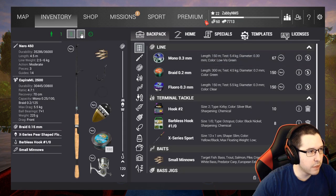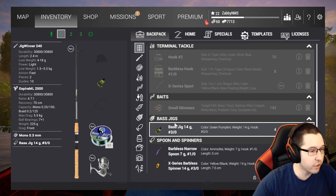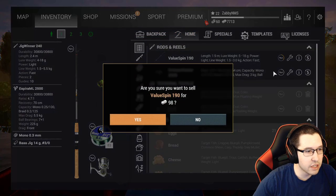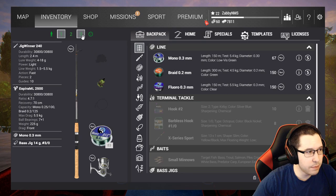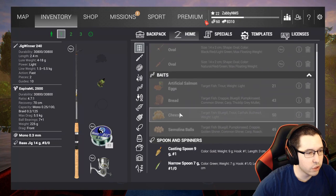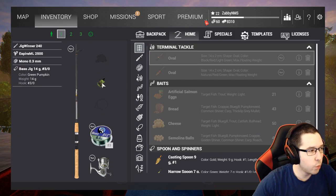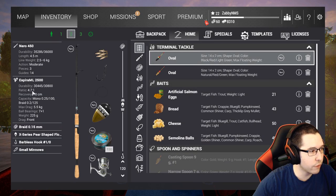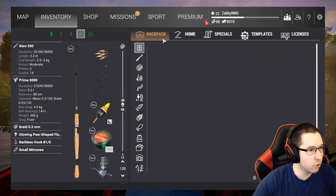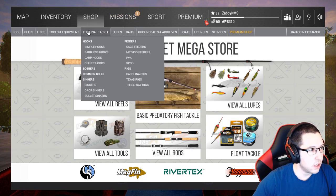We have some minnows but not a ton — that's fine since we won't be here too long. Upgrading the keep net is very important; as soon as we can do that we've got to leave, deal with the travel costs, and head back. Before we leave we can sell some old stuff we don't need. So our final setup is: Jig Winner 240 with Aspire ML 2500, 5.5-kilogram line and a 3-0 bass jig; float rod with Nero 4500 Aspire ML 2500 at 6 kilograms; and a 5-kilogram Nero 330.